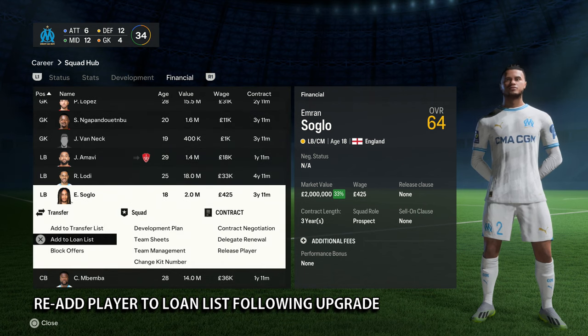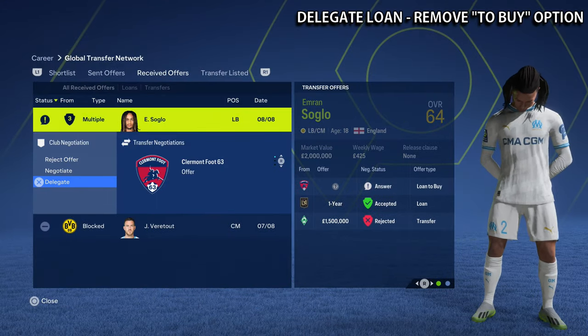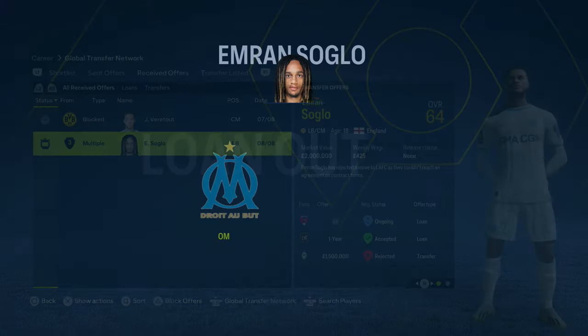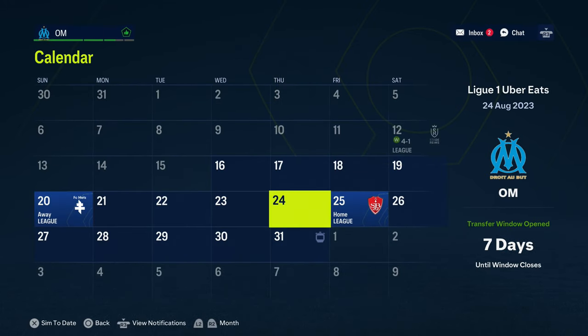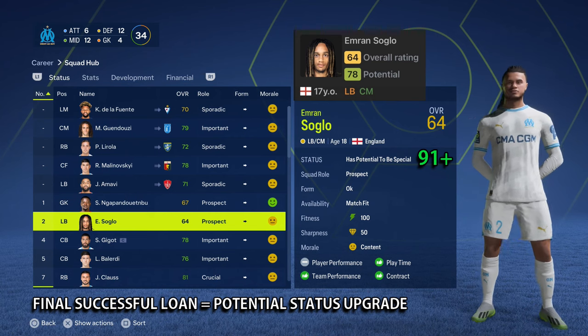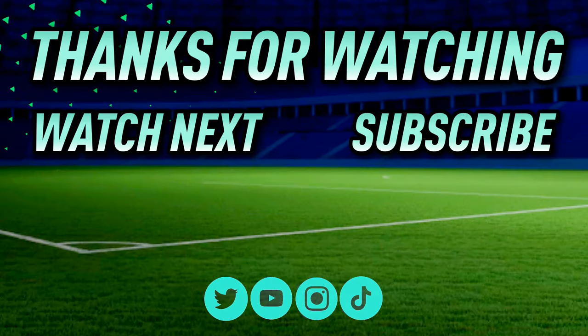Upon confirmation of a successful fourth loan, re-add your player to the loan list for the final time. If required, delegate the loan and remove the 'to buy' option. Once successfully sent out on loan, save the game prior to recall. If no upgrade, simply reload the save from prior to recall. By the end of the first transfer window, a successful final loan will result in the potential status upgrading from 'an exciting prospect' (86–90) to 'has potential to be special', which is 91 plus. The potential loan glitch is a very simple process that's been around since FIFA 13.